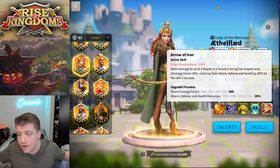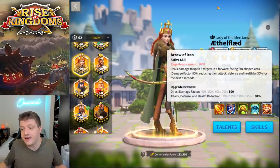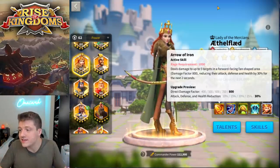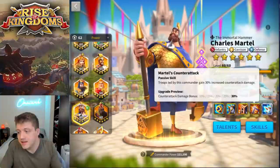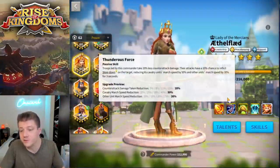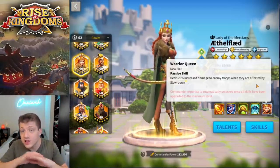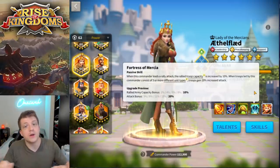If you've got five Ethelflaeds in the open field spraying this debuff all over the place, then everyone's getting a 90% stat reduction a ton of the time. Even if it only hits twice in a 10-second cycle, that's 40% of the time their stats are reduced by 90% — including 30% health reduction. That's insane. She also takes 20% less counter-attack damage. Everyone talks about Charles Martel's skill at 30% — we've got almost the same thing on Ethelflaed. She also has a 10% chance of a march speed reduction, which means a 10% chance she'll deal 20% increased damage to that army.